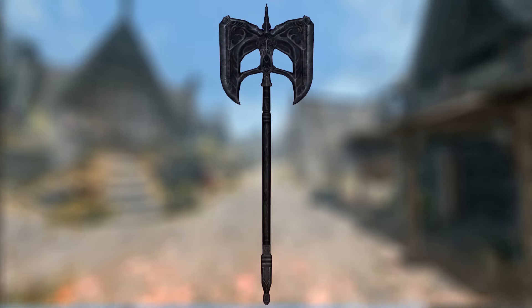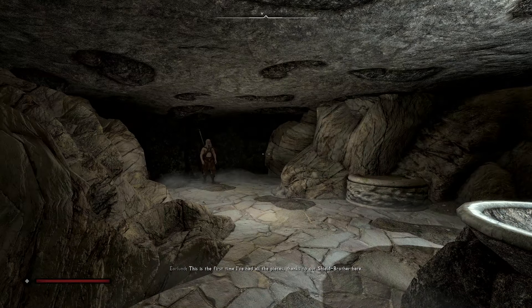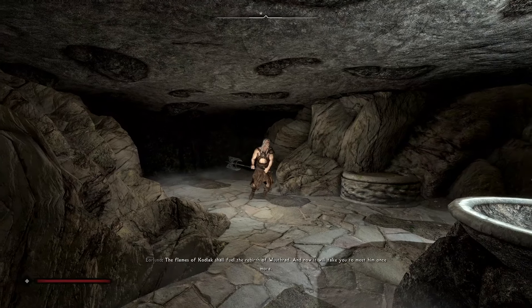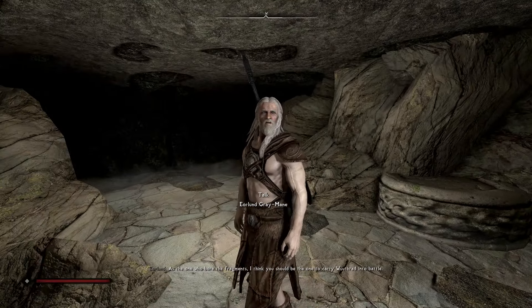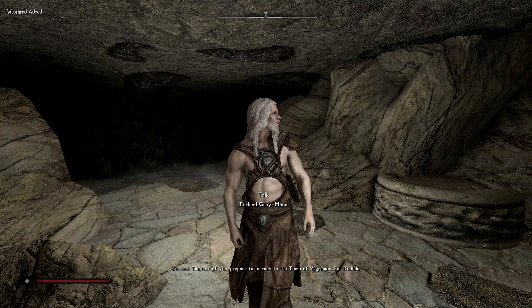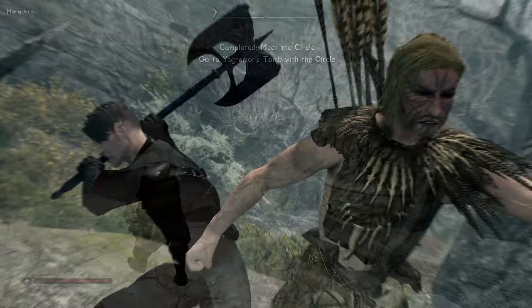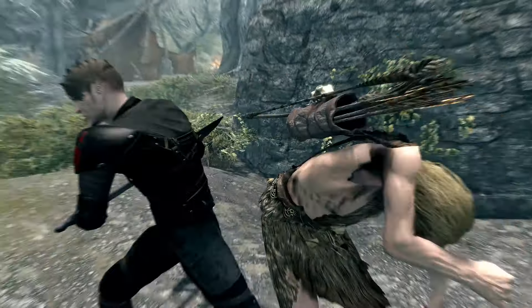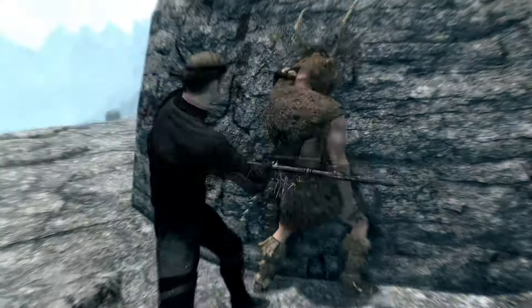The final battle axe is Wuuthrad. This weapon is its own unique weapon and is given during the Companions quest Glory of the Dead. Be aware that you will need to progress to almost the end of the Companions questline in order to acquire this weapon. As the one who bore the fragments, you will be the one to carry Wuuthrad into battle. The weapon has a damage of 25 and a weight of 25. In addition to its base damage, the weapon deals an additional 20% more damage to elven races.